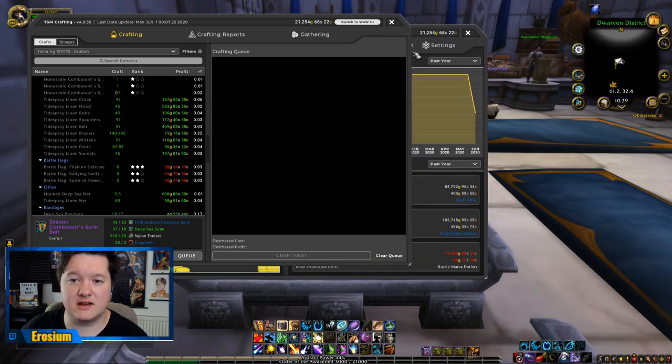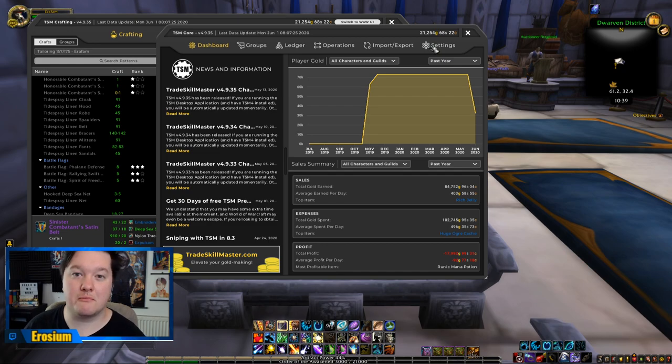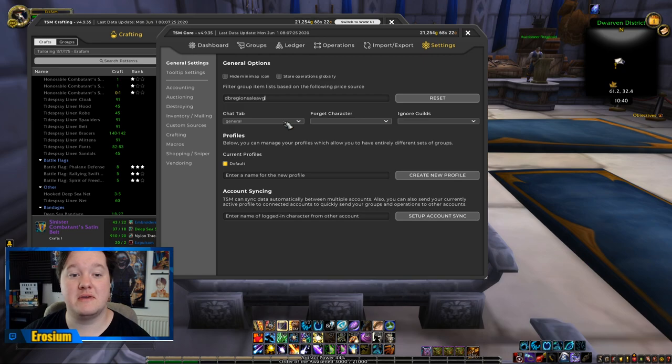I just want to open up TSM quickly and make sure you have the correct settings for your database. TSM is a very powerful program and it will pull the prices of all items from every single realm in your region, then collate those and tell you what those prices are. You only need to know the prices on your own realm because that's what's relevant to you. If there's a really low-pop realm where prices are really high, that isn't going to be helpful to someone on a high-pop realm where crafted items sell for much less.